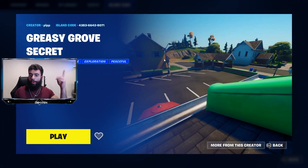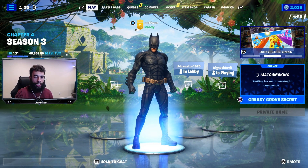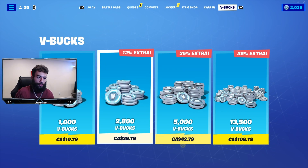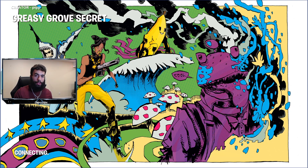As you can see, it says 'The Greasy Grove Secret.' Greasy Grove is an OG location — if you remember it, definitely let me know in the comments. All I've got to do is click Play, and it automatically puts me into a private game, which is perfect. The coolest part about this is anyone can check out this map — you can do this on PlayStation, Xbox, Nintendo, PC, or mobile.